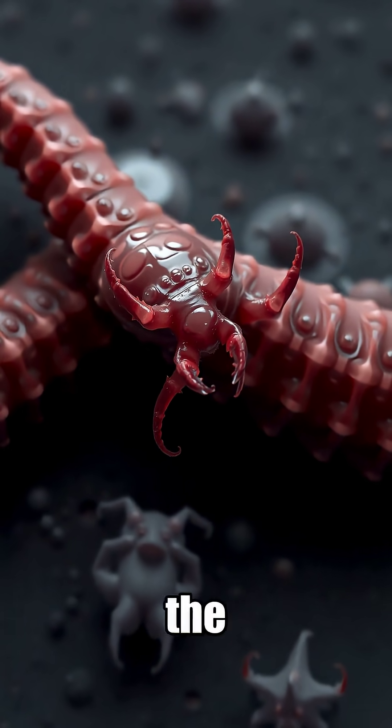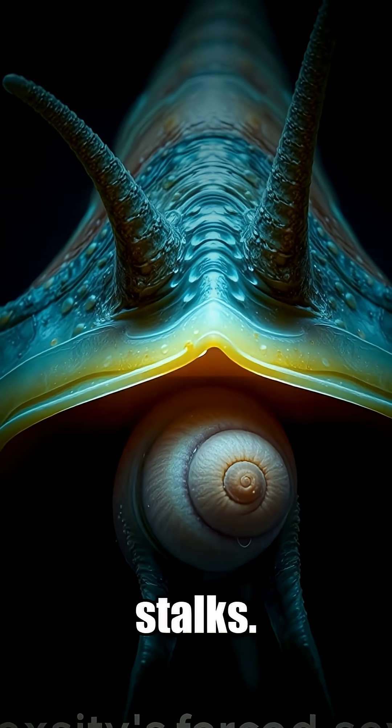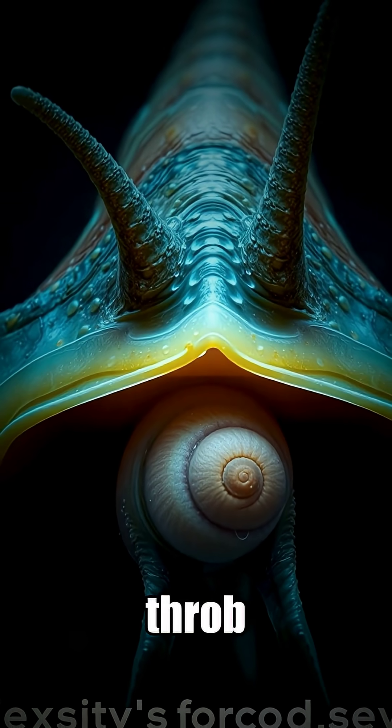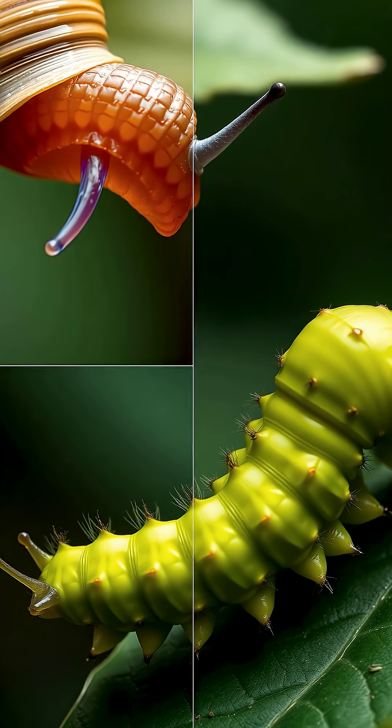This invader hijacks the snail's body, creating long, pulsating sacks that fill its eye stalks. These sacks throb with vibrant green and yellow bands, perfectly mimicking a juicy caterpillar.